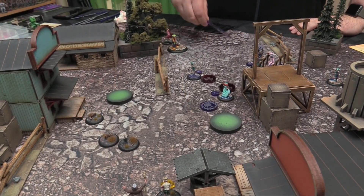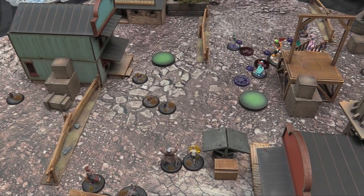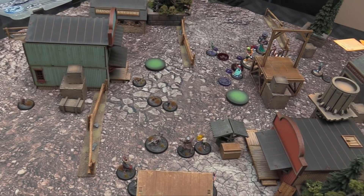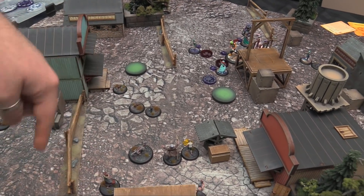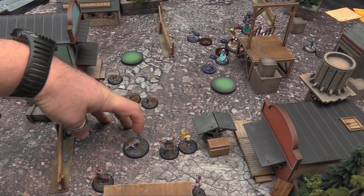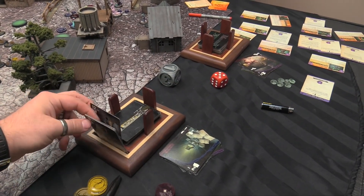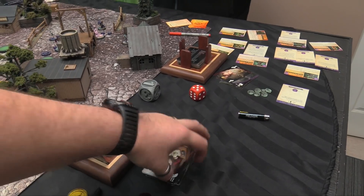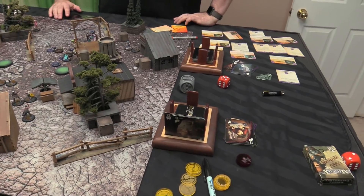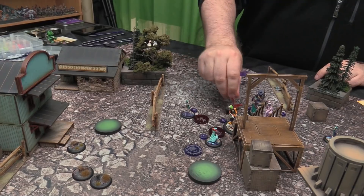Nekima scoots up to cover. Nyx activates, walks within 12 of a puppet, uses Hollow as a zero action so people can't be affected by blasts or pulses nearby. Then he uses Disease on that puppet — flipping a 2 for an 8; Ben gets a 13. We cheat to make it a 17 to Ben's 18. It goes away. Nyx double-walks up.